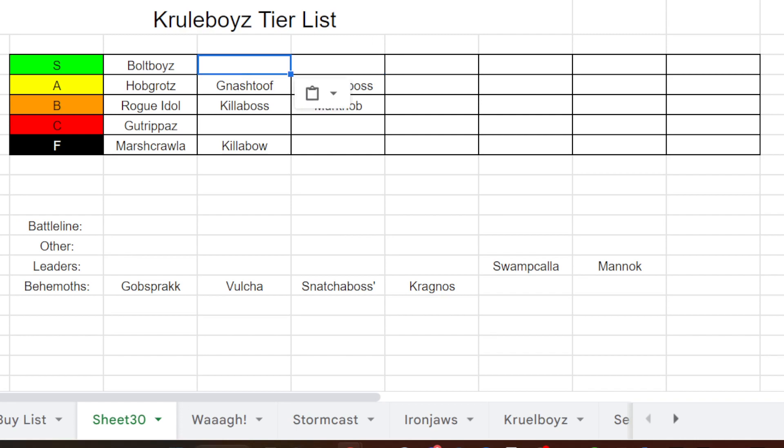Swamp Calla Shaman is obviously S tier — we're going to include at least one in every list, probably two or sometimes three. Everything about him is good. His Poisons and Elixirs ability is really strong, Summon Boggy Mist is a great spell, and the fact that he can use both Poisons and Elixirs and cast a spell is great. Everything about him — great spells, great spell lore — absolutely great.